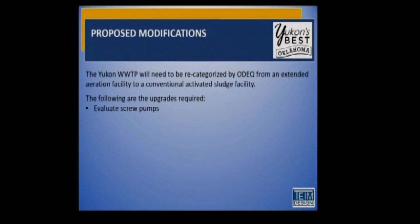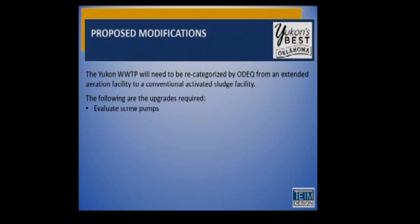The easiest way to make that change is a simple reclassification of the plant. We'll utilize the same processes we have at the current plant but make improvements to them. Starting at the head works — large sanitary sewer mains bring all the sewage out to the wastewater treatment plant to what we call the head works, where we have screens that screen out some of the big solids before it goes through our treating process. Those could be tree limbs, coke cans, or anything we don't want going through our biological process.